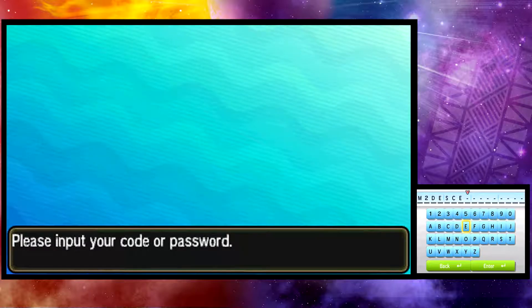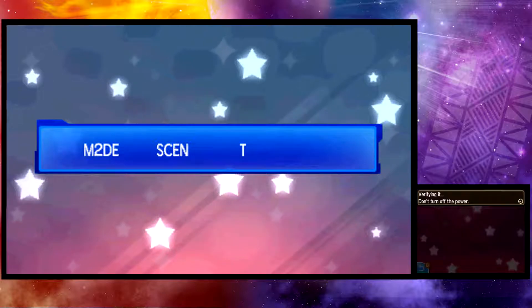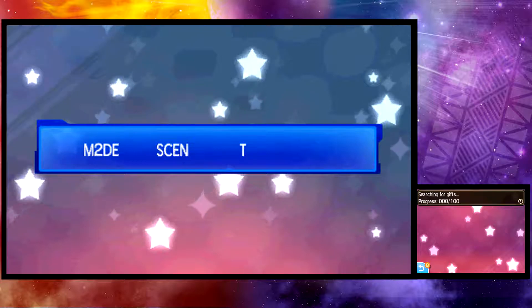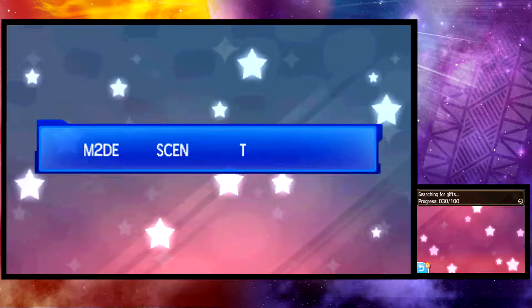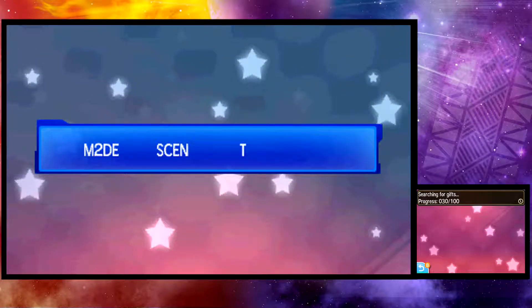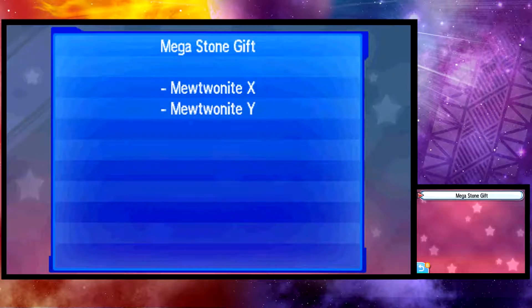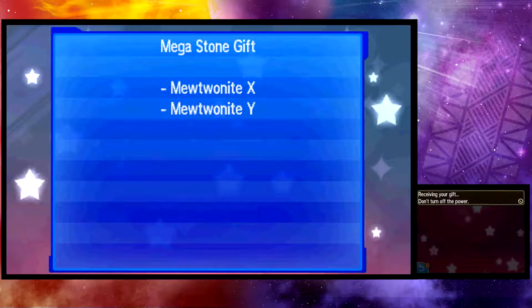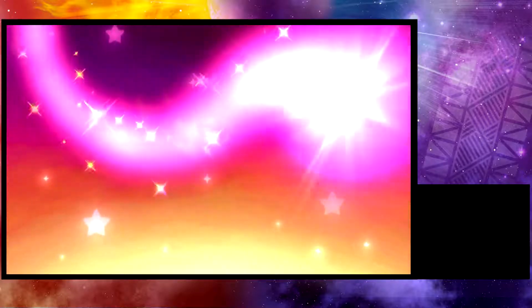The first code is 'Mewtwo distant' — that looks a bit weird, just saying. We get two Mewtwo Mega Evolution stones: the Mewtwo Knight X and the Mewtwo Knight Y.